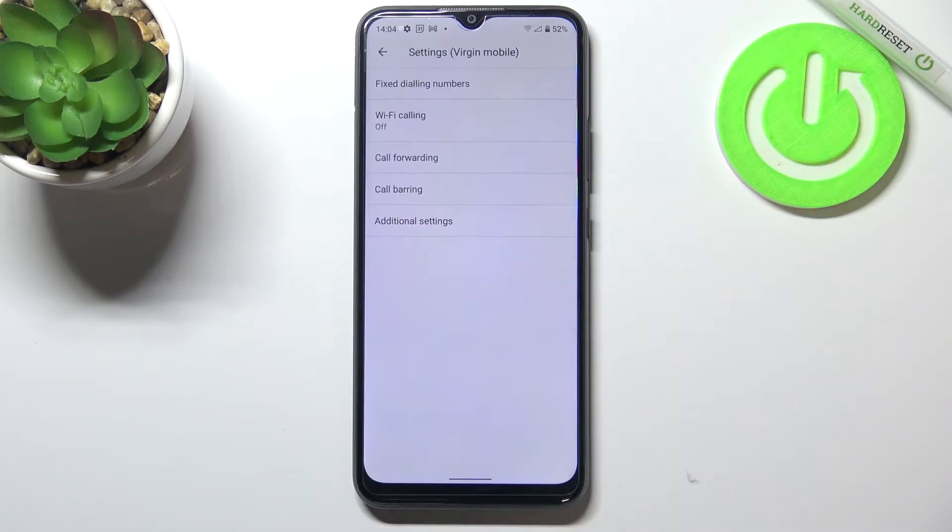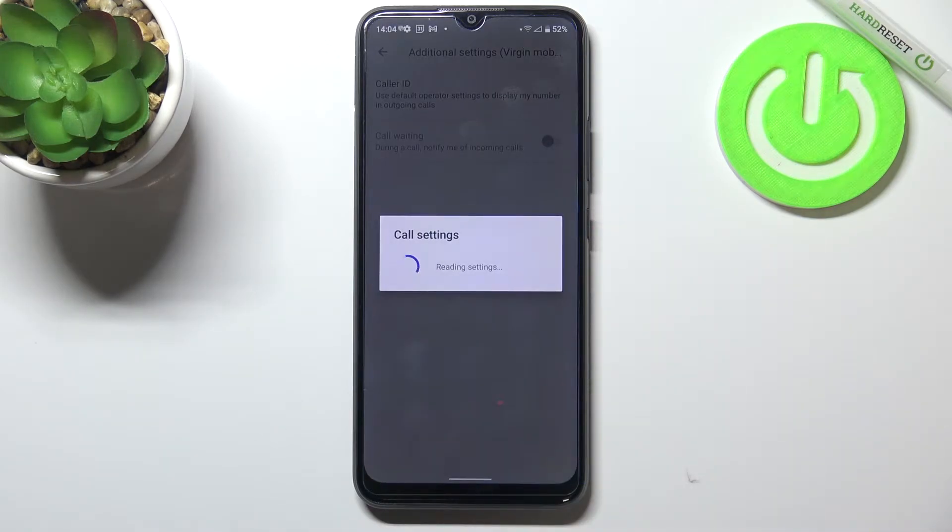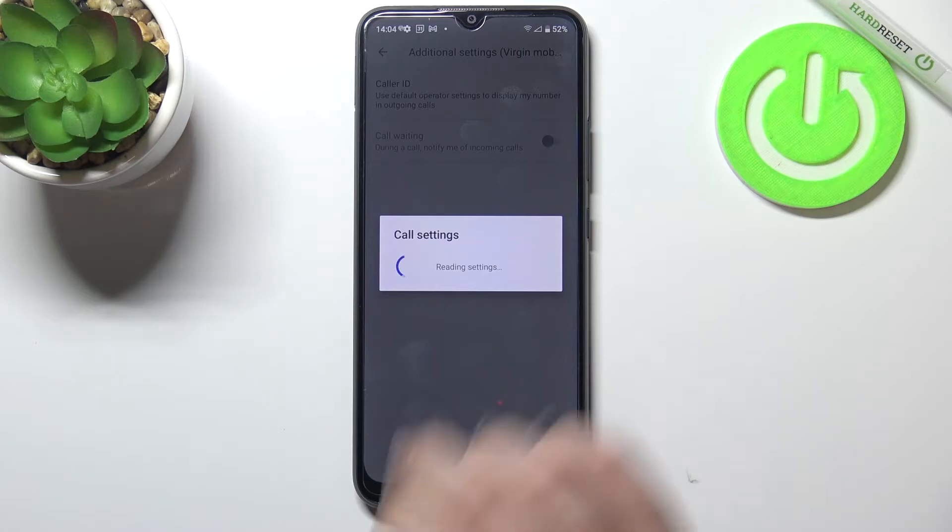Now let's tap on the SIM card you've got inserted and tap on additional settings. I will probably have some problems with my card, but no worries — I can still show you where to find call waiting.